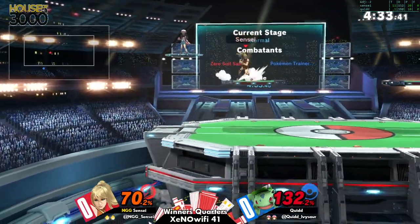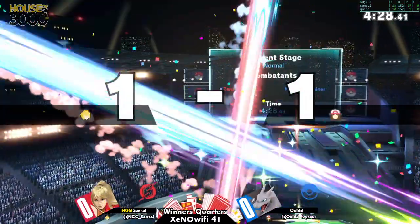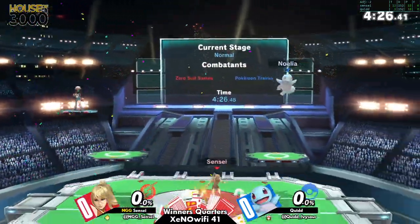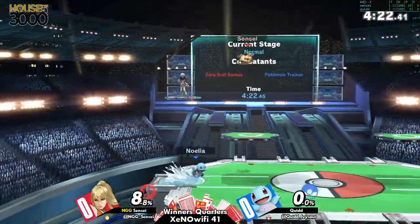Is Sensei gonna do the edge guard? Not quite. Not gonna be enough though. That was smart — trading the back air and Zard up air.